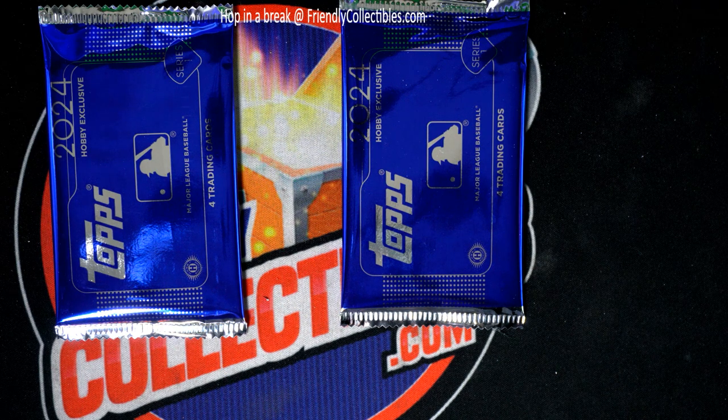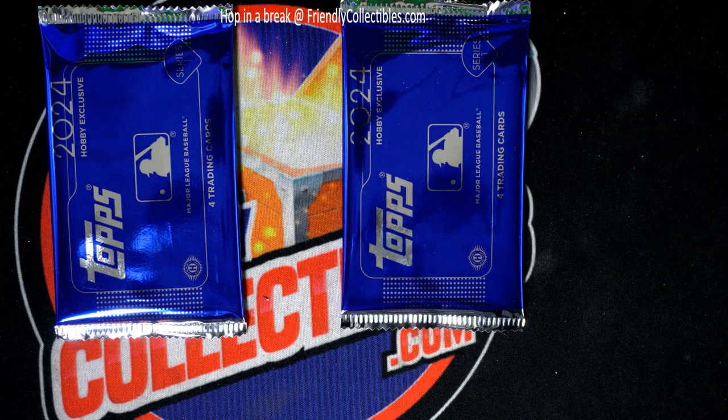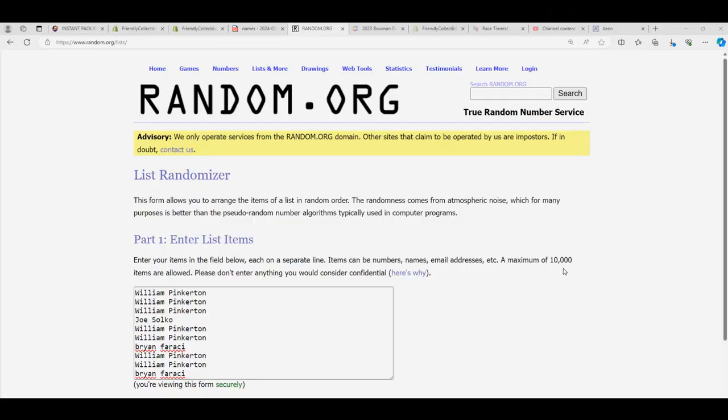Anytime you get a pack in the instant pack group in action, we simply random as if it is an entry to get these silver packs or one silver pack. So let's go ahead and start that random. If your name comes up number one you'll get this one, if your name comes up number two you'll get that one. Let's go — let's see what we get in these new Topps Series 1 silver packs.